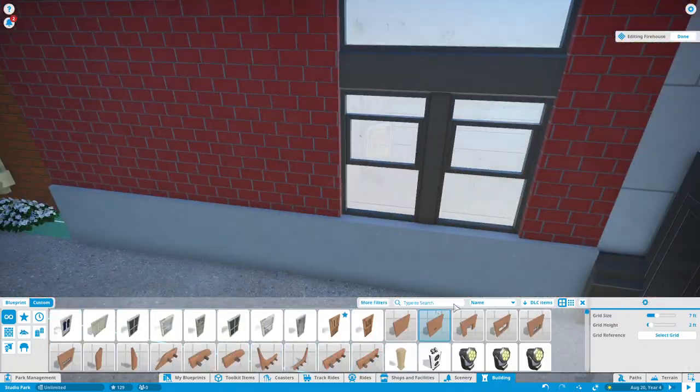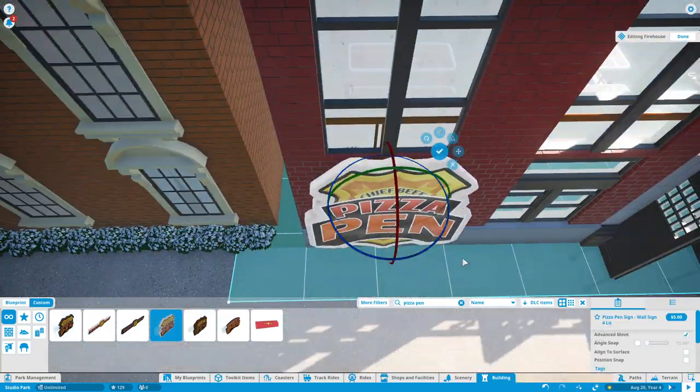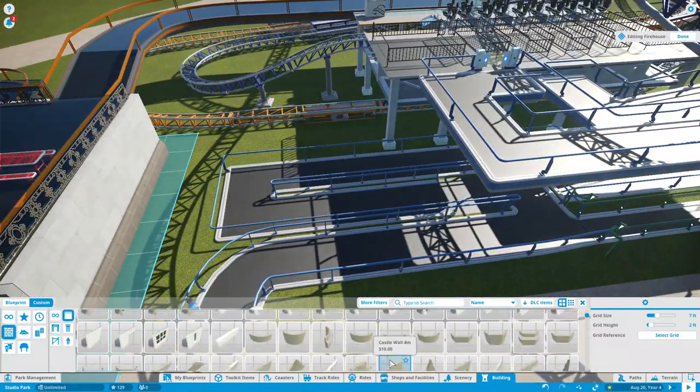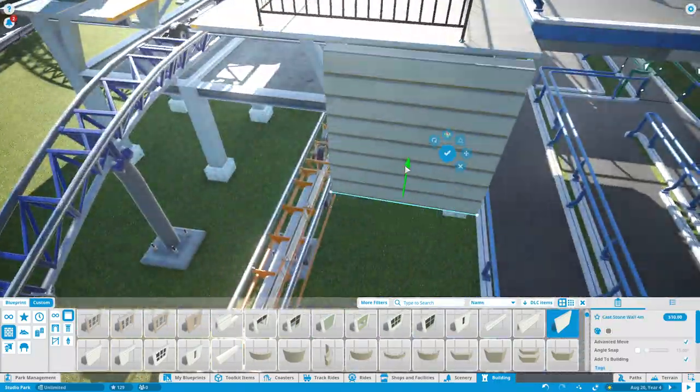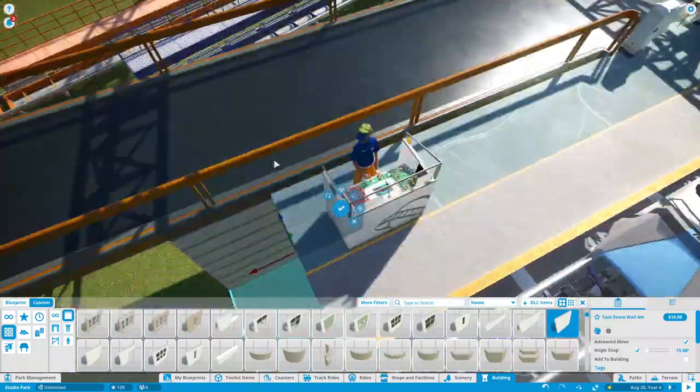The next building is going to be the station building, and it's also going to house the queue for this coaster. We also had to put in a little bit of advertisement for our Pizza Pen and our firehouse restaurant. Now we're actually moving on to the actual station.